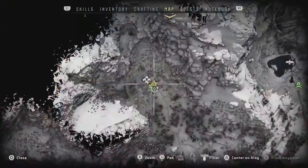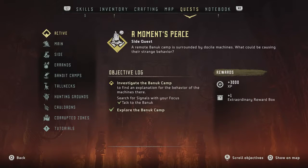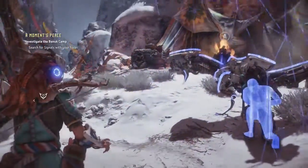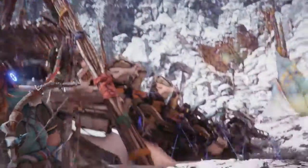We have a quest to do here, and that is why we've started right away into this. This quest is called A Moment's Peace. Investigate the Banuk camp — we've spoken to everyone, now it's time to see if we can see more than everyone. What do our eyes see? Look for the signal.